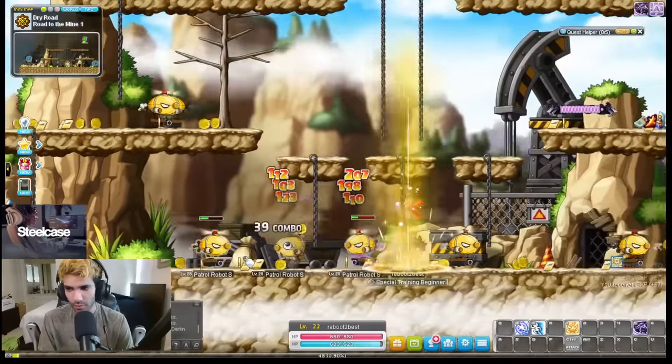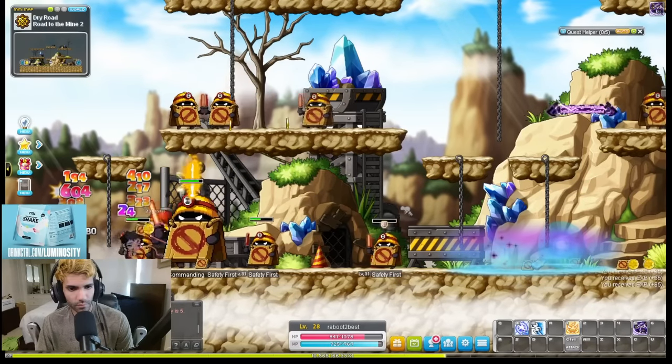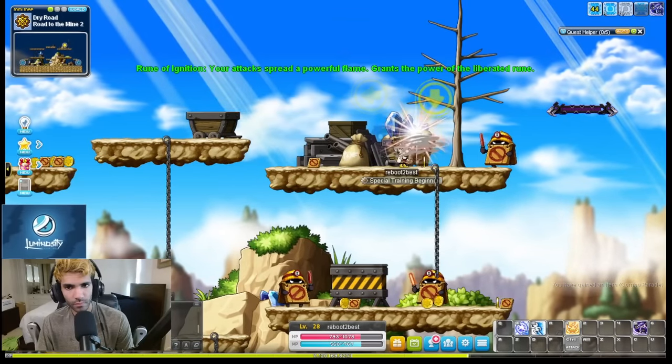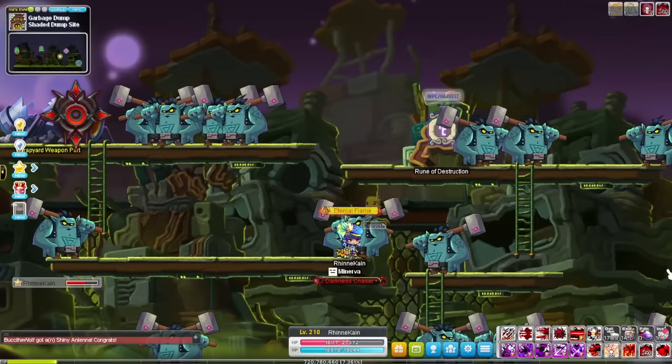If you want to be a little bit extra spicy, once you're level 25 or so, you can peek into nearby maps that are slightly above level 30 for a chance to get a rune or a portal for faster grinding. Some good maps for this are Safety Firsts in Road to the Mine 2, Nutrias in Nutria Gutter 2, and Dumpy Hoodlums in Shaded Dump Site.